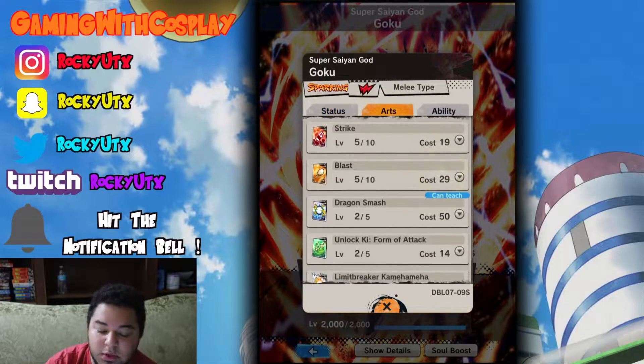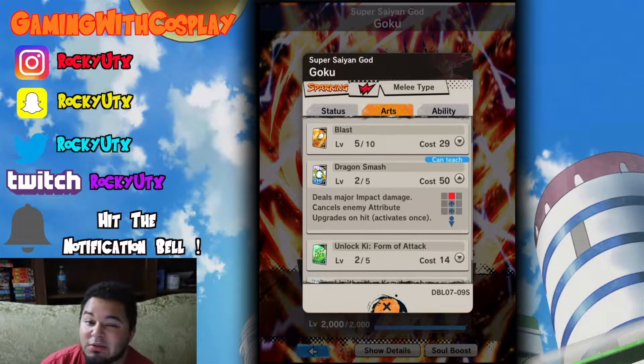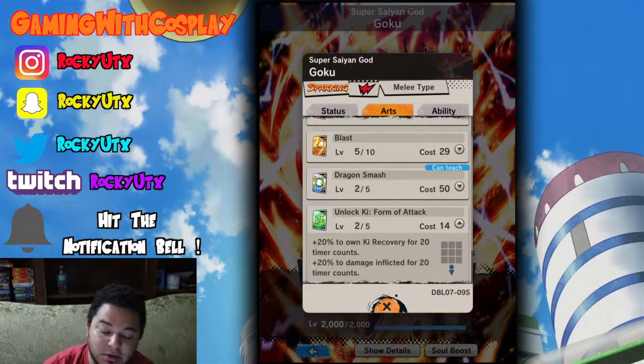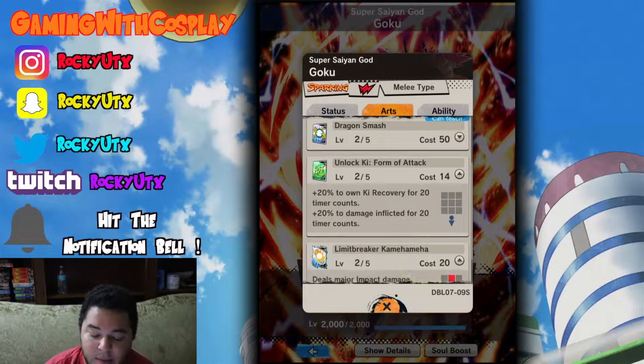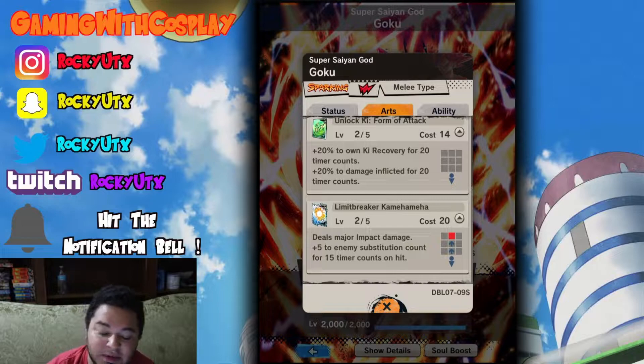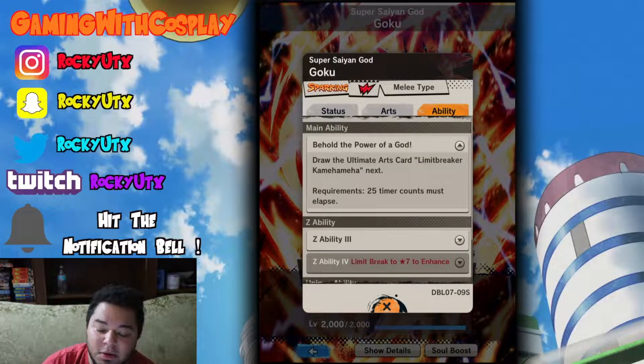Okay, so let's take a look at the arts. We know Strike is basic, we know Blast is basic. Now let's take a look at Dragon Smash, which deals major impact damage, cancels enemy attributes, upgrades on hit, activates once. With his special arts, he unlocks Ki Form of Attack: 20% to own Ki recovery for 20 timer counts, plus 20% damage inflicted for 20 timer counts. Limit Breaker Kamehameha deals major impact damage, plus 5% to enemy substitution count for 15 timer counts on hit. Main ability: Behold the power of a god — draw the ultimate arts card Limit Breaker Kamehameha, requires 25 timer counts to be elapsed.